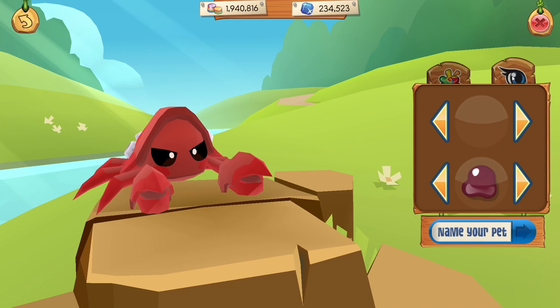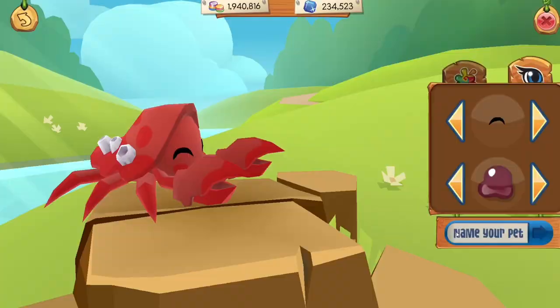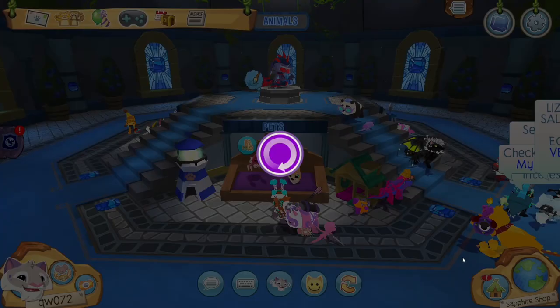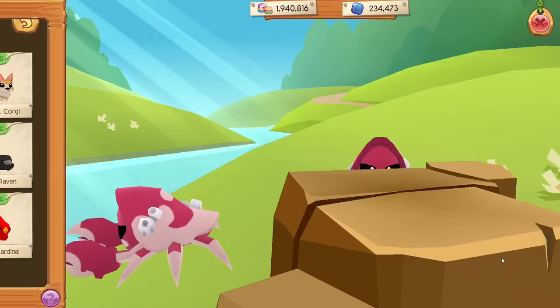If you spin around the rock crab, look at the details — oh my goodness. Anyway, I am making Sebastian from The Little Mermaid. Look at the particles, oh my gosh. King Titan sounds suitable for him, so there we go — we got King Titan, aka Sebastian.